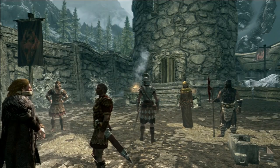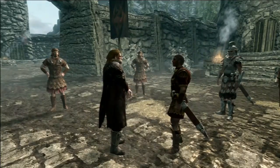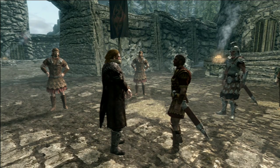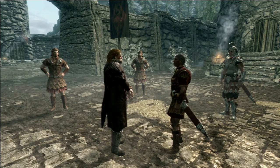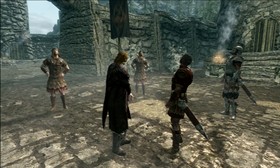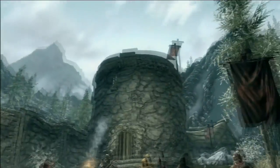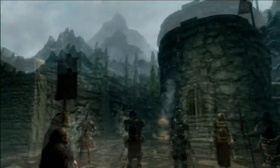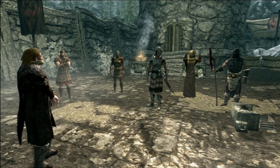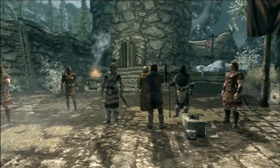'Ulfric Stormcloak — some here in Helgen call you a hero. But a hero doesn't use a power like the Voice to murder his king and usurp his throne. You started this war. Plunged Skyrim into chaos. And now the Empire is going to put you down and restore the peace.' 'What was that?' 'It's nothing. Carry on.' 'Yes, General Tullius. Give them their last rites.' 'As we commend your souls to Aetherius, blessings of the Eight Divines upon you.' 'For the love of Talos, shut up and let's get this over with.' 'As you wish.'